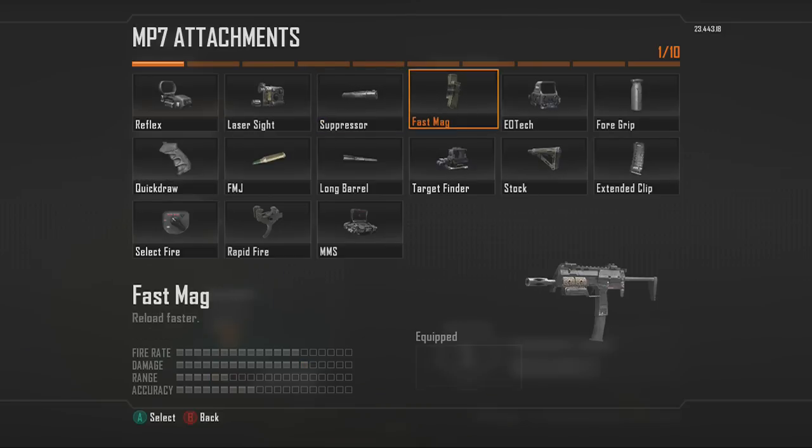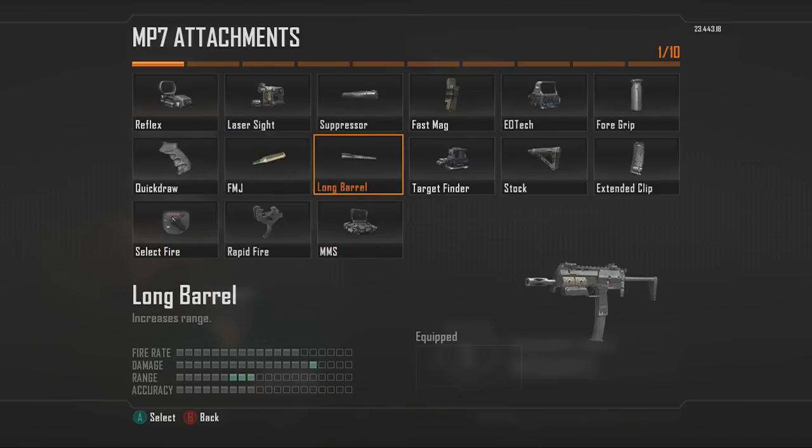Next we have Fast Mag. I recommend this for all submachine guns other than the PDW, because the PDW doesn't seem to reload noticeably faster with it. I definitely recommend using Fast Mag on any gun whose clip comes out the bottom, like the Scorpion Evo, MP7, and MSMC. It gives you a really fast reload and pulls out a lot of kills.